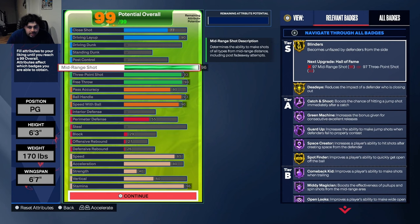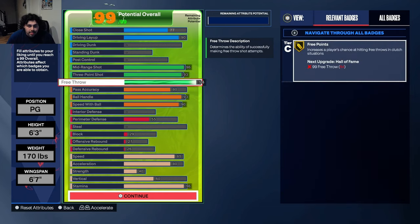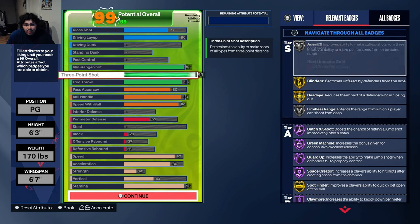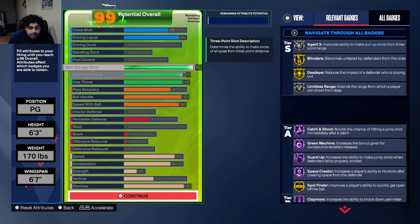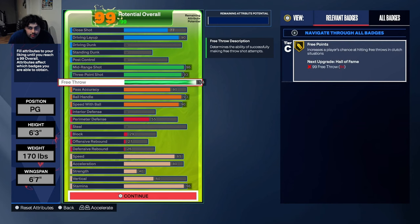Going over to the mid-range — Kyrie is a mid-range master. 96 mid-range with a 93 three ball, because Kyrie can pull that step back. You guys saw the 2016 3-1 comeback — that step back on Curry's dome was filthy. Either way, 93 three ball, high free throw so I can hit from the line, and Kyrie can knock his free throws down. Having a higher mid-range allowed me to get Mini Magician on Hall of Fame — that's why I did it. Shooting stats: 93 three ball, 96 mid-range, 94 free throw.